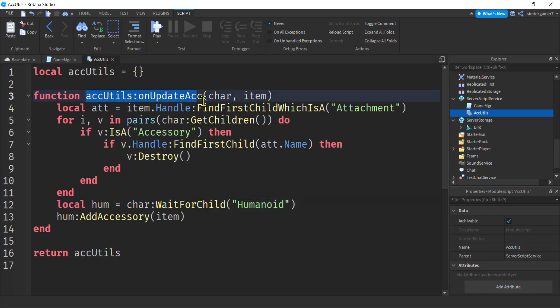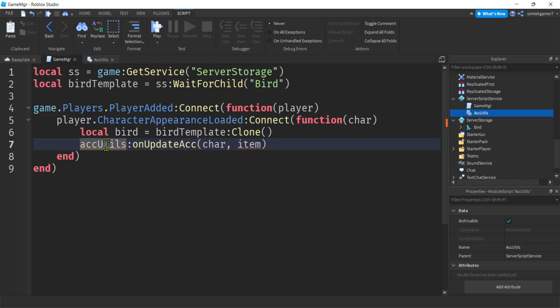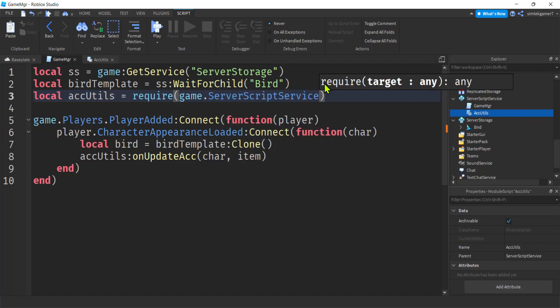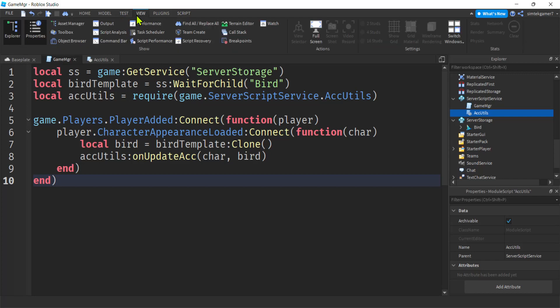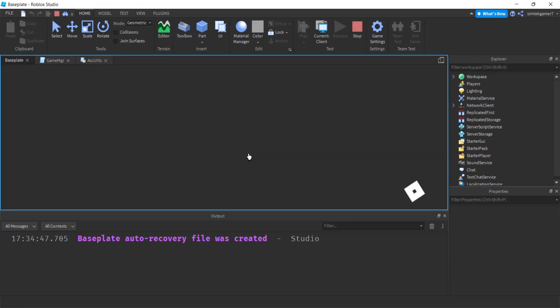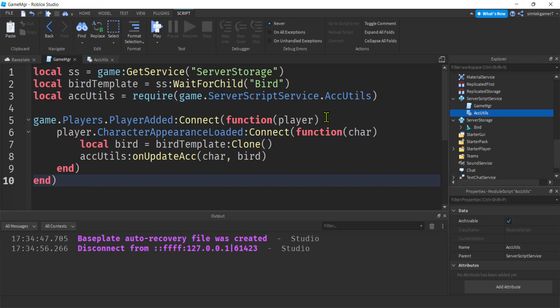Now we can call this from where we did that custom code in game manager and get rid of that. We need to require AccUtils: accUtils = require(game.ServerScriptService.AccUtils). We call accUtils.onUpdateAcc passing in char and the bird clone as the item. Let's make our output window nice and big and play it. We got it - no errors. You can add AccUtils from any touch events or button presses. But let's make it a little tricky.